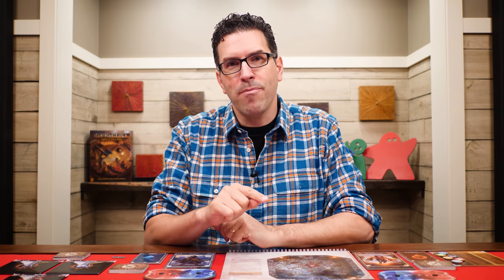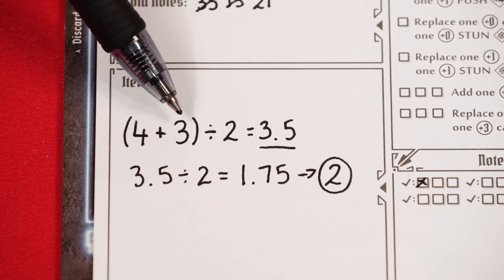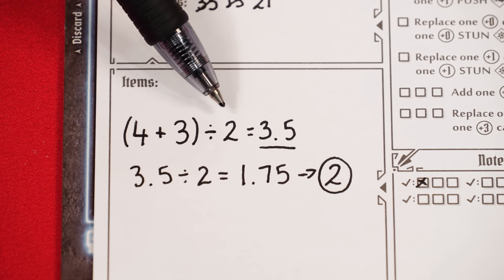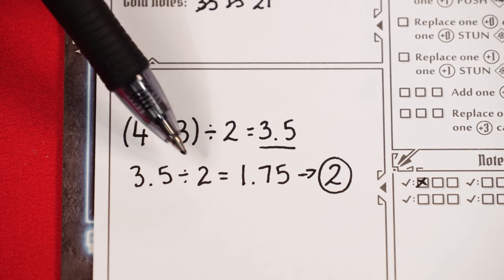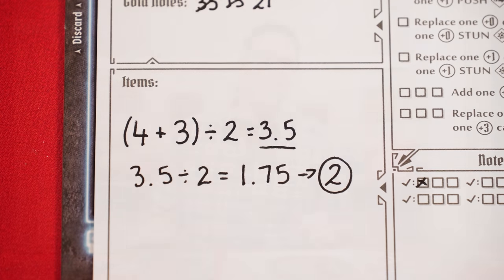The normal way to assess scenario level is to find the average level of the characters, divide that value by 2, and then round up. For example, if one character was at level 4 and the other was level 3, you add those together and divide by the number of players to get the average of 3.5. Then divide that number by 2, giving us 1.75, which you round up to 2. So the character level and the scenario level will not be the same.